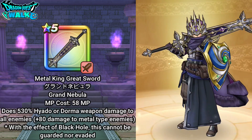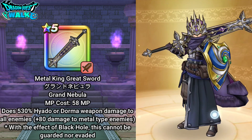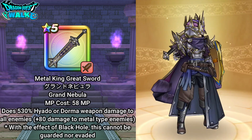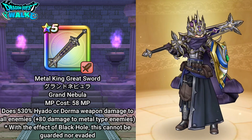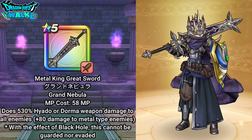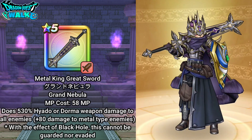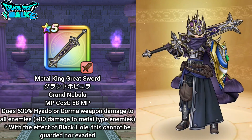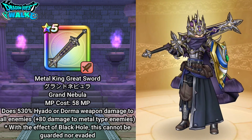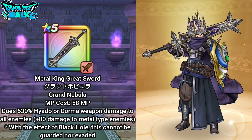Then there's a god hand equipped with the metal king great sword. This does both shadow and dormant damage, but mainly I'll be using it for shadow damage. That's primarily going to target the two enemies on the side — the suspicious shadows — taking those out right away at the beginning, which is very useful for this battle.